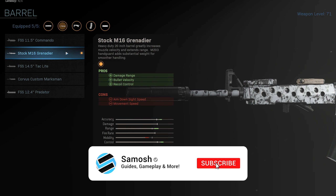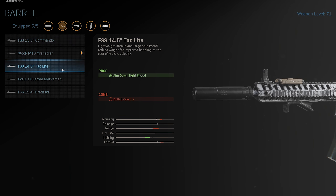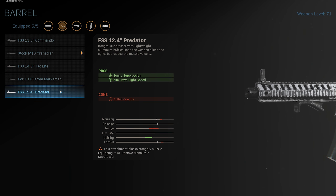Next is the barrel, and it has to be the M16 Grenadier. It gives you good accuracy, good range, and good control — this is pretty much what makes the stats what they are. Every other barrel just reduces that to all hell. Sure it gives you more mobility, but like I said earlier, you don't want mobility as much as you want low recoil.